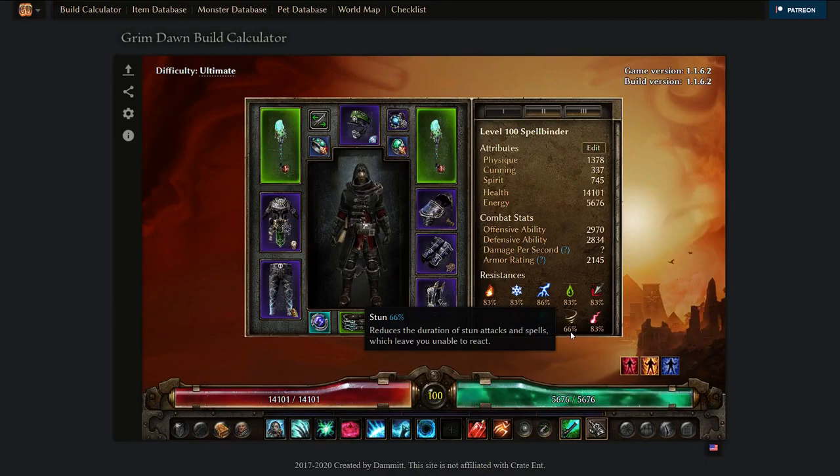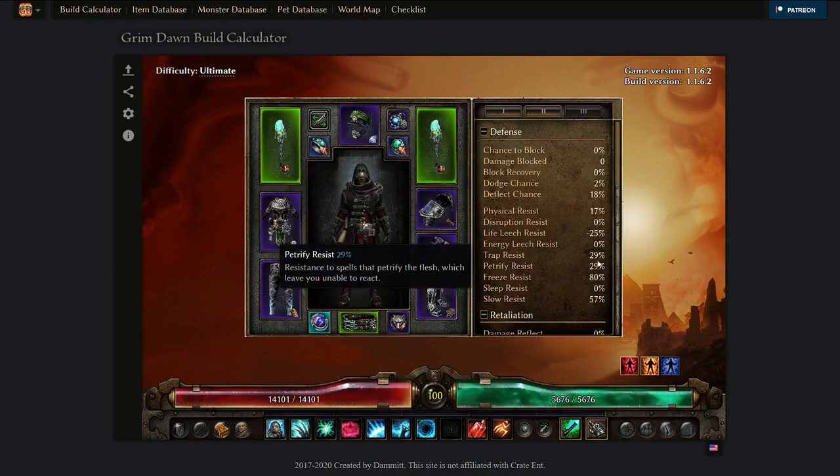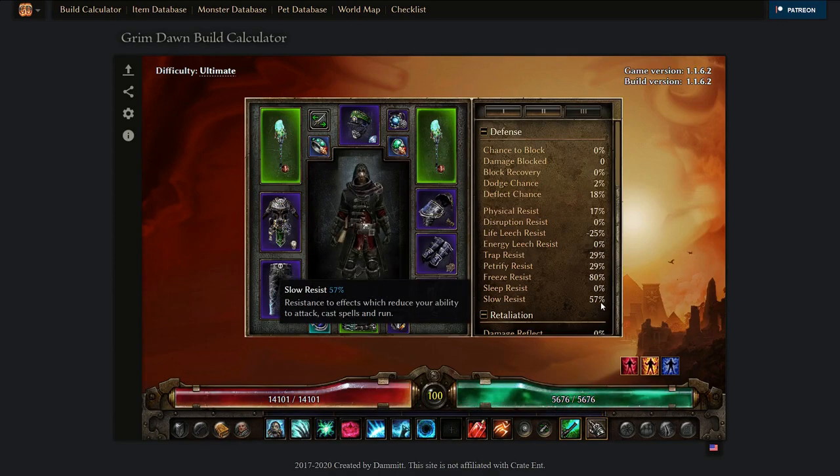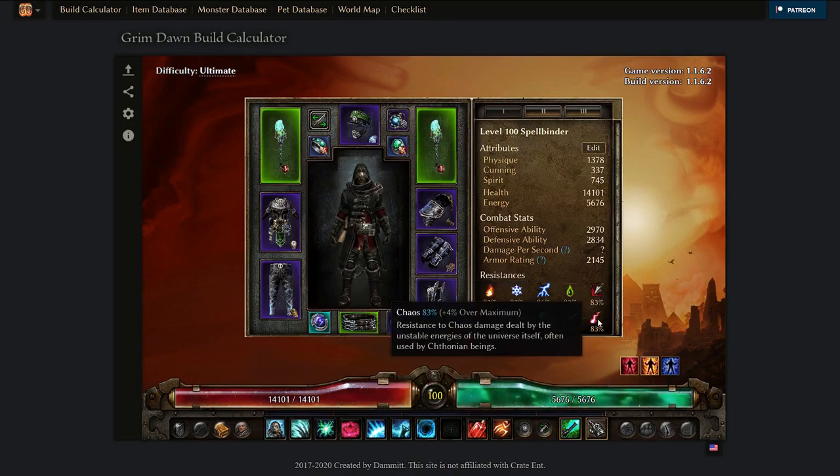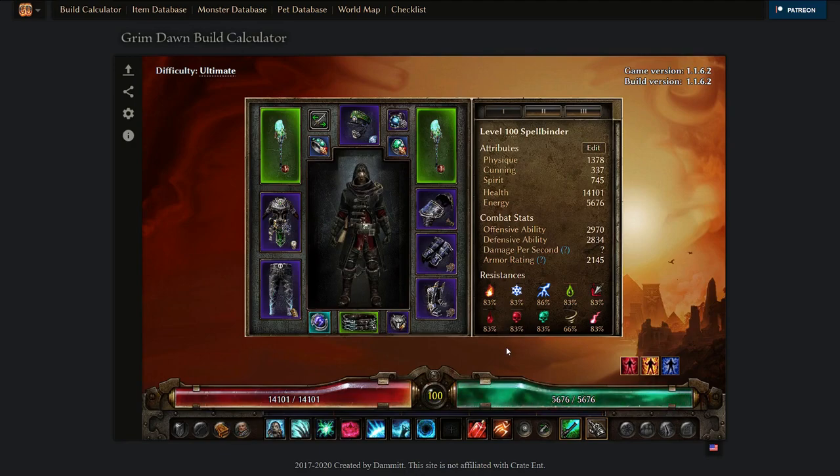Don't forget about CC resistances — try to have stun resistance at least above 55%, ideally above 60%. Slow resistance should also ideally be 50% or higher. Those resistance types are not as important as normal damage resistances such as cold, fire, lightning, acid, pierce, chaos, aether, vitality, and bleed. In Grim Dawn, once you enter Elite, resistances are not optional — they are mandatory to max out to 80%, which is the default cap.